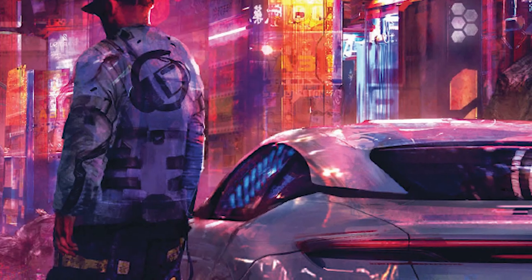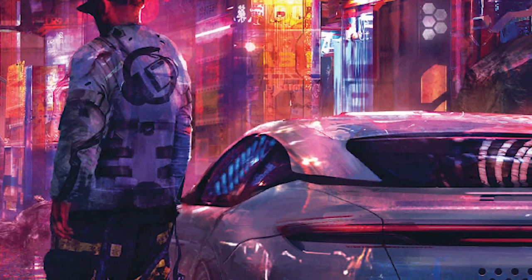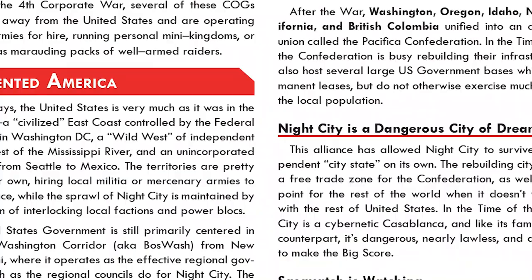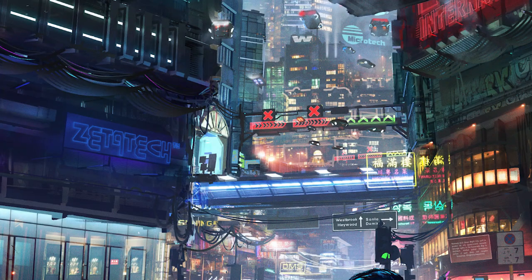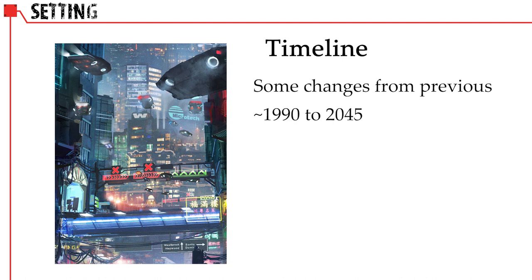The Cyberpunk RPG is certainly known for its aesthetic and setting more than its game mechanics, which haven't changed dramatically in Red. The setting book, or world book, goes into moderate detail on how the dystopian world has progressed from about 1990 to the current year of 2045. Note the twin themes of global turmoil and technological advancements — two core pillars in the Cyberpunk RPG setting.